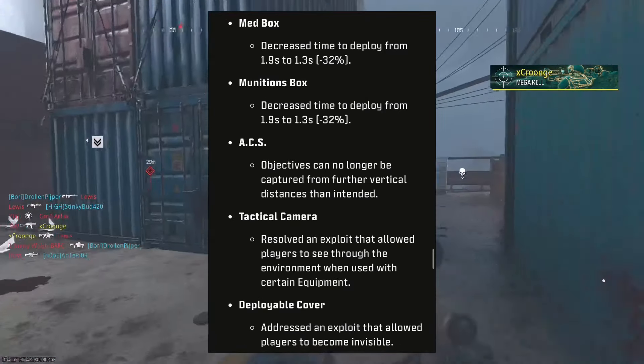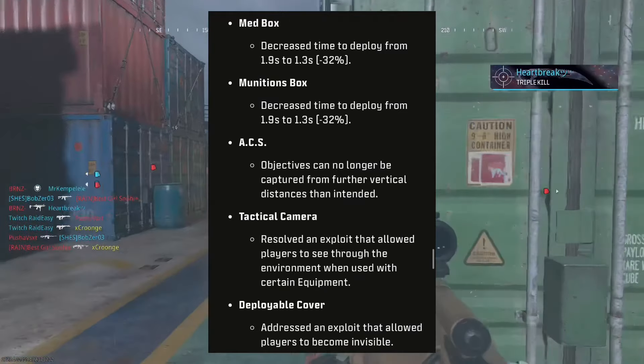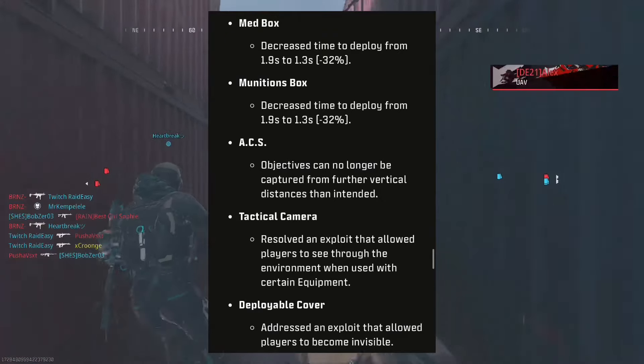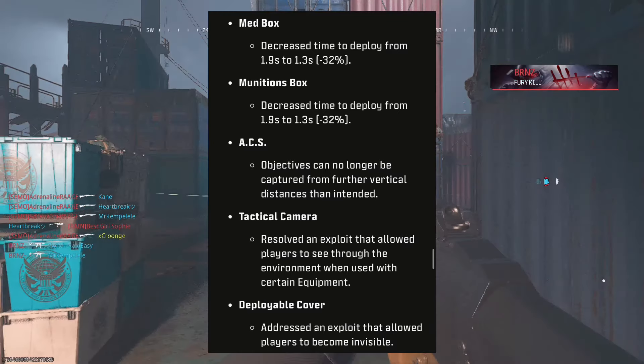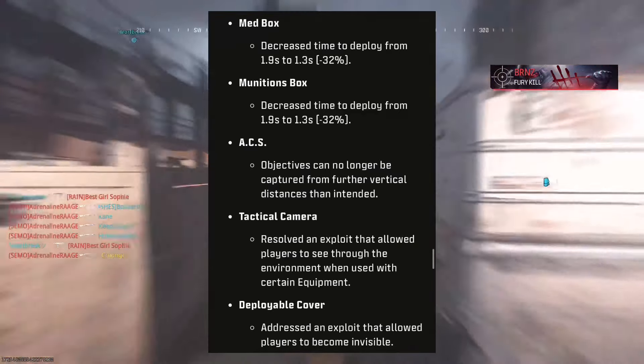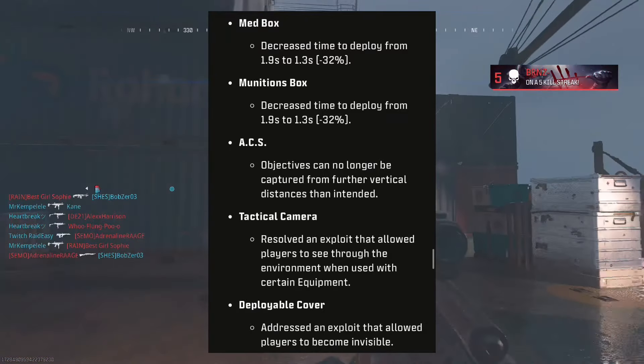Field upgrades and equipment: the Med Box has decreased time to deploy, same with the Ammunition Box. ACS objectives can no longer be captured from further vertical distances than intended. The Tactical Camera resolves an exploit that allowed players to see through the environment when using certain equipment, and Deployable Cover has addressed an exploit that allowed players to become invisible.